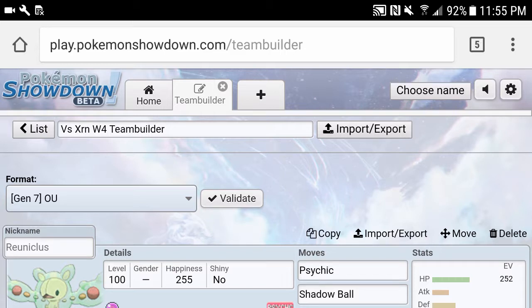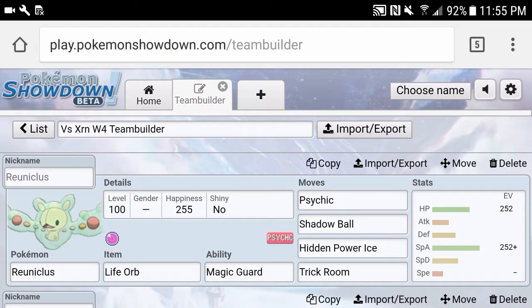He could bring Tauros or Rotom-Mow, but those are the mons I'm expecting. So we'll get into our team first. We have Reuniclus holding a Life Orb with Psychic, Shadow Ball, Hidden Power Ice, and Trick Room. This is a very standard set — 252 max HP, max Special Attack is basically all I need. What I want this Reuniclus to do is come in late game, set up a Trick Room, and sweep or clean up XRN's team after everything's been weakened.